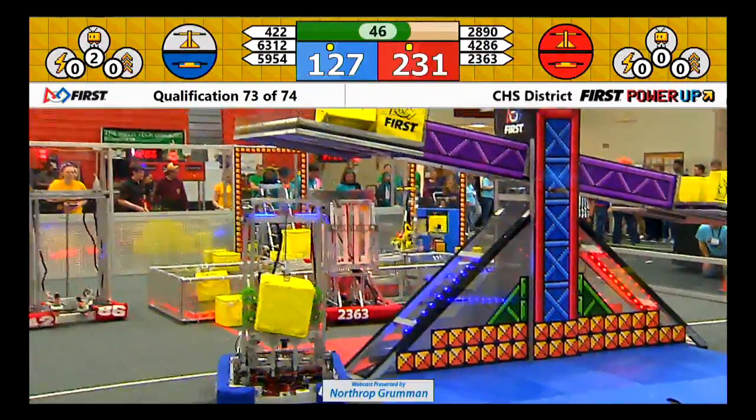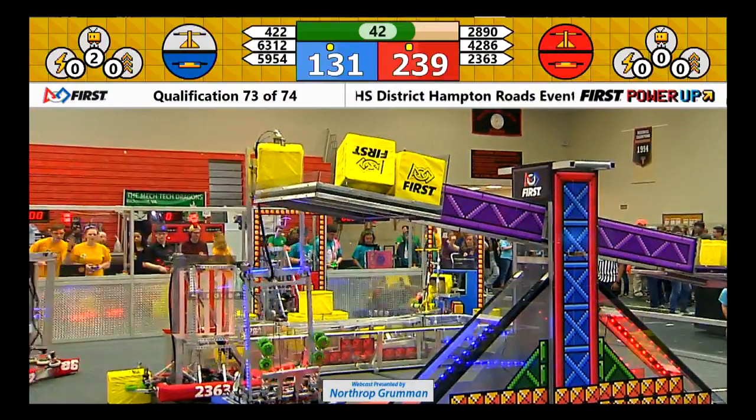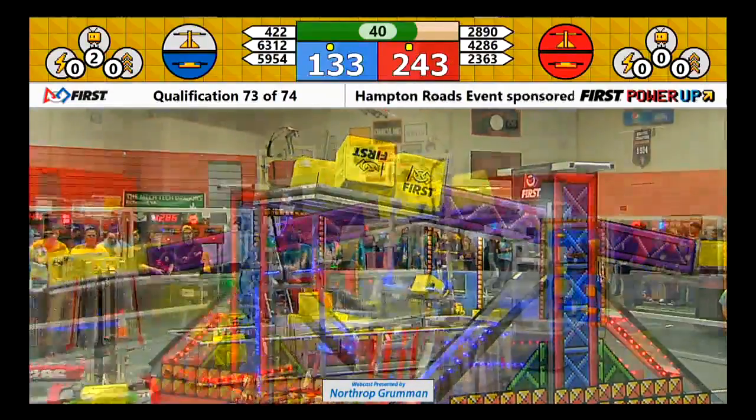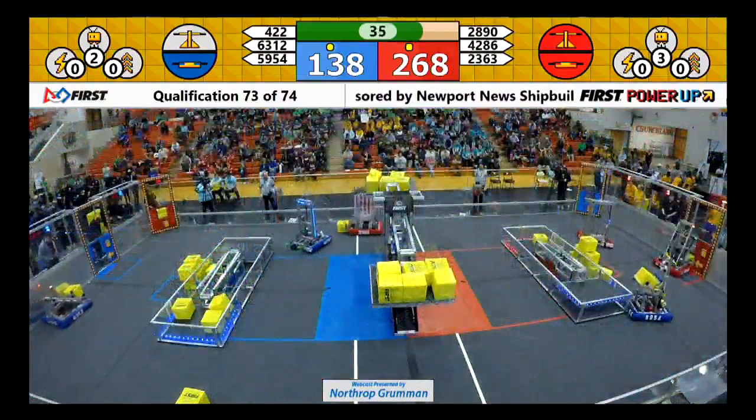Switches both in ownership of each team — Red Alliance has a switch, Blue Alliance has a switch. 4-22 looking to add to the Blue Alliance scale ownership. Does it take hold? Red still in ownership.